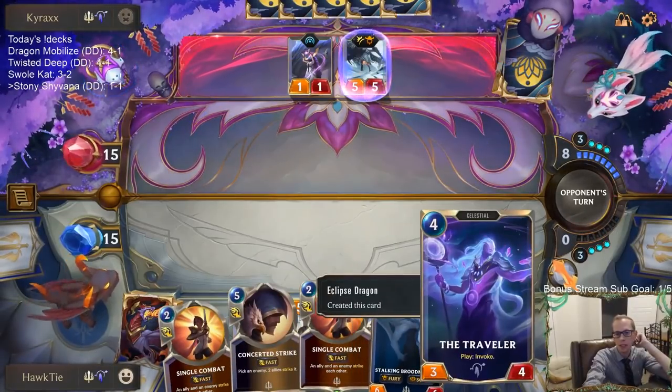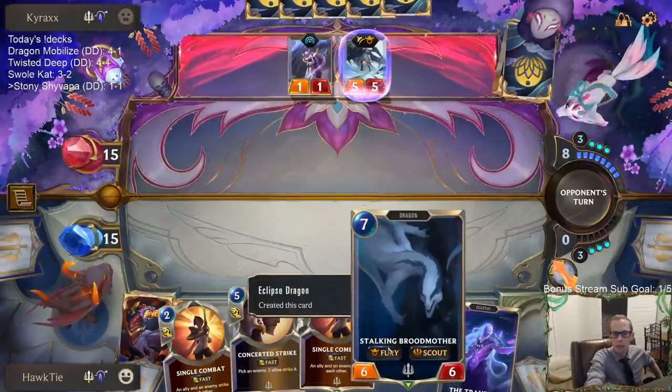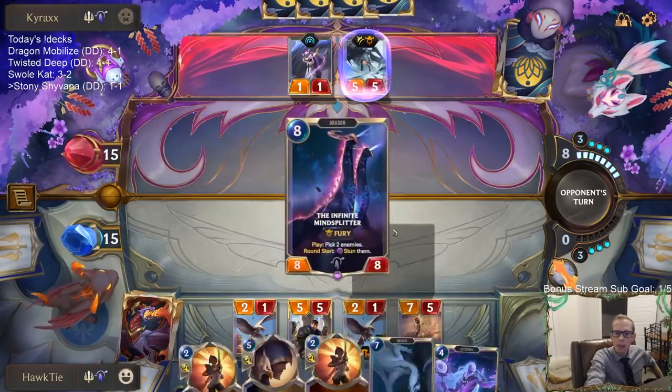Go Tracker, then Eclipse Dragon. Perfect — love making the Traveler. The Traveler is one of the best Celestials. Nothing wrong with Stalking Brood Mother either.